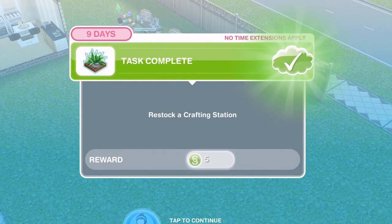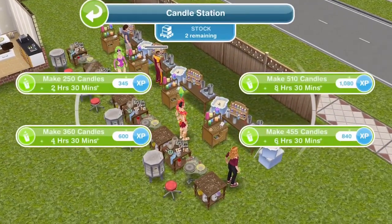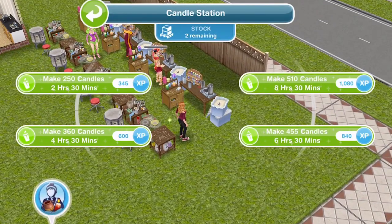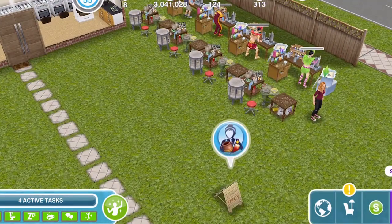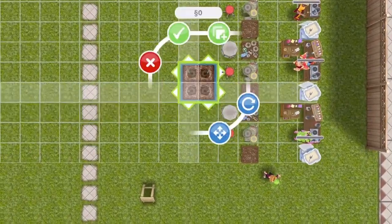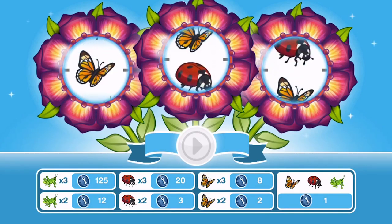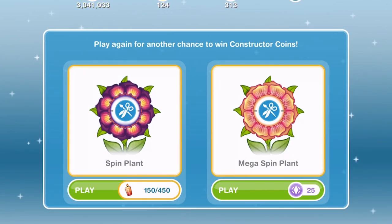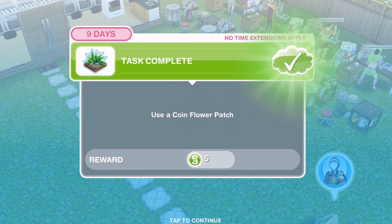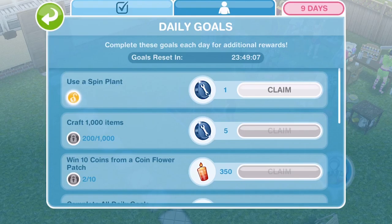The other aspect of this live event is the coin flower patch. I would suggest doing the 2 hours and 30 minutes if you can get on your game regularly. If you can't, you're going to do the 8 hours 30 or whichever one works best for you — but the 2 hours 30 minutes gives 250 candles, and the shortest time is generally the best. Let's go ahead and place a coin flower patch down and spin it. The first spin is free and gives us constructor coins. After your first free one it costs 450 candles to spin, which is quite expensive, and constructor coins are something people often struggle to collect enough of. One of the daily goals is to use the spin plant so we'll claim that.